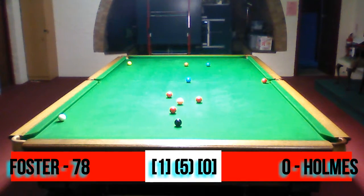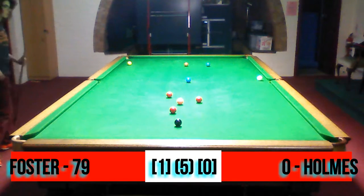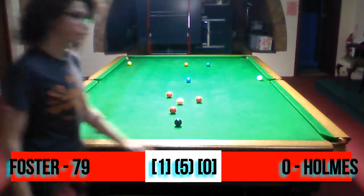Could he possibly go forward to get a century here? This is a hard shot right up against a cushion. And he's played that well — top side of the blue to bring himself back down. What red's he going to play for? Looks like he's lining up the red just above the black. Yep, that's where he's had a little luck.